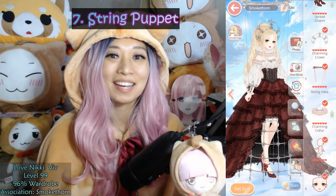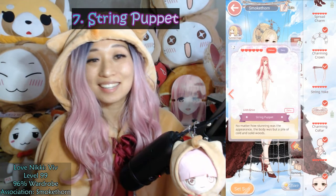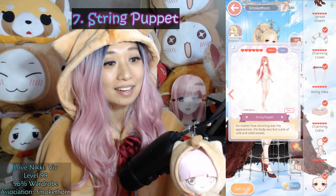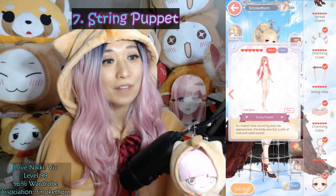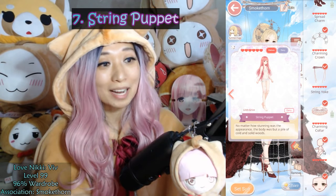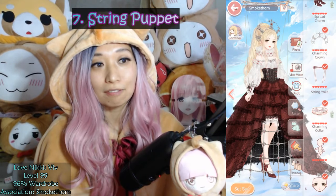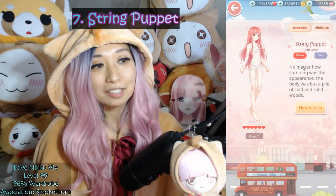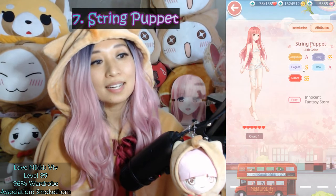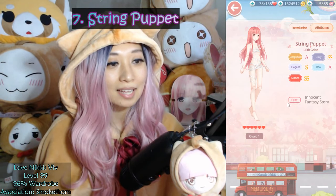At number 7, we have String Puppet, a 6-star item from the Lilith Lifetime Suit, Grice. This is insanely grindy and can take up to 6 months to get. This skin is top scoring in 82 chapters, 13 commission requests, and 5 stylist arena. As of now, Grice is the only Lifetime Suit that requires diamonds to get, so it's a really tough one. The main attributes are Mature and Sexy with double S, an S in Elegant, an A in Gorgeous and Cool, and it also has a Fairy Tag.